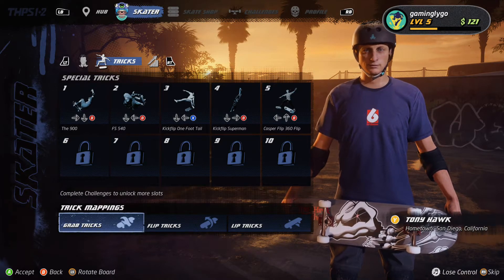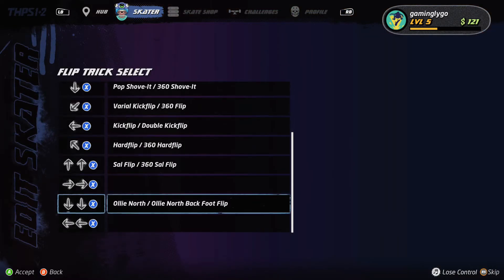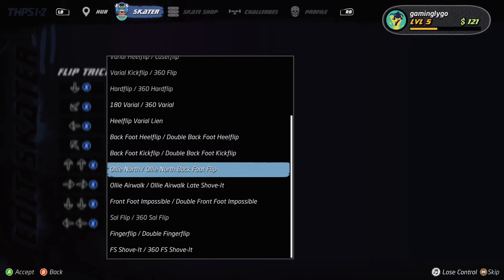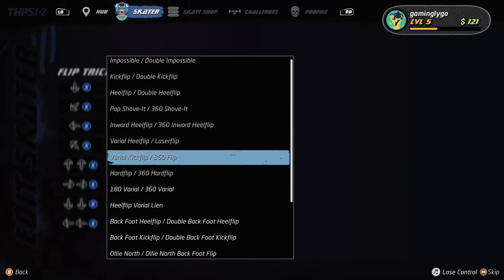You can even step it up a notch and modify your trick mappings such as grab tricks. From here it's the same process — you can go all out on what it is you would like to customize. Especially for just a demo, they sure give you a lot of room to work with.